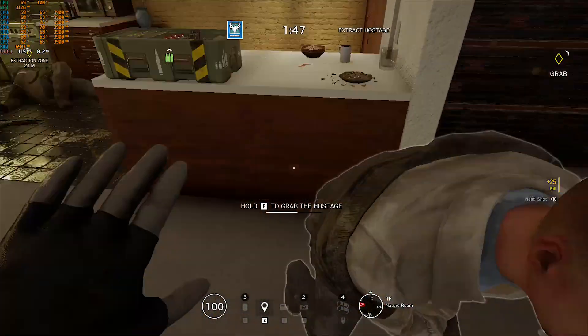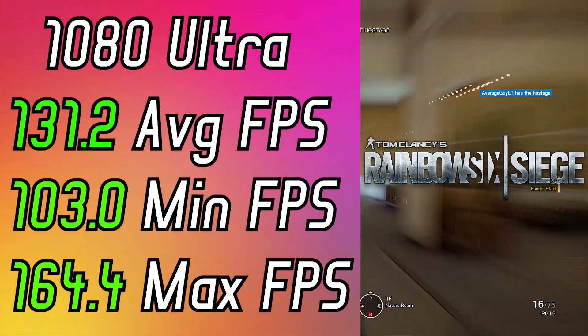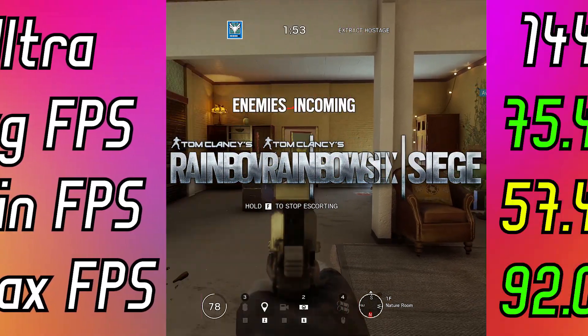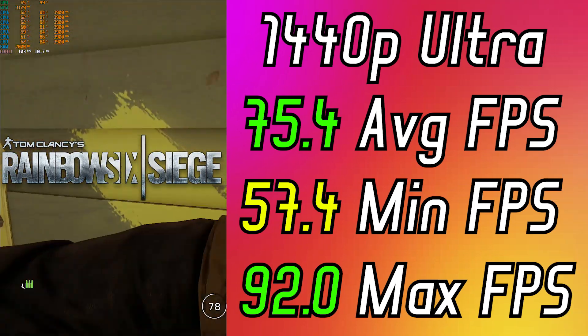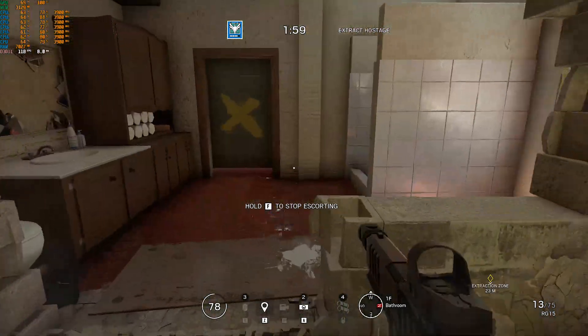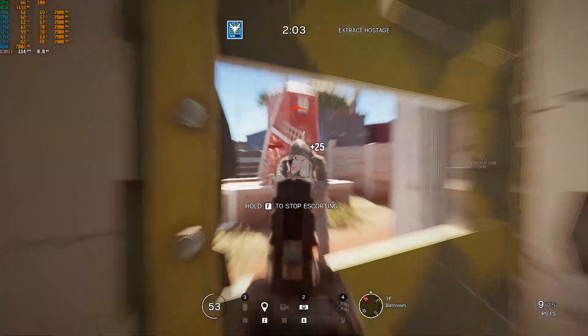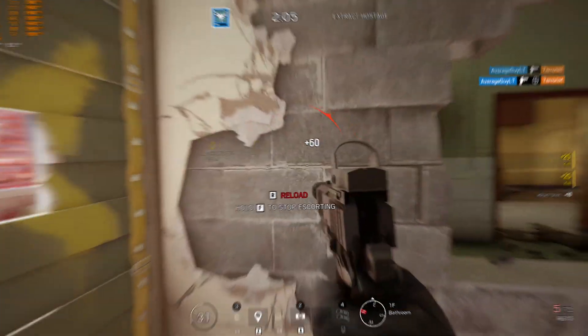Jumping over to Rainbow Six Siege, benchmarking it made me happy. On 1080p ultra I got these and on 1440p ultra I got these benchmark results. The footage you see here was taken using 1440p high settings. And don't forget that all of these benchmarks are bottlenecked by the RX 580. Insane.